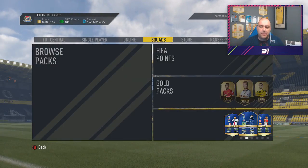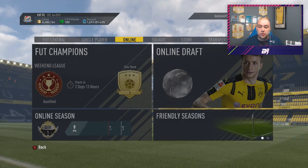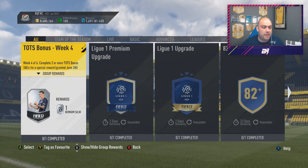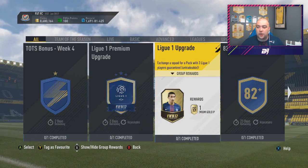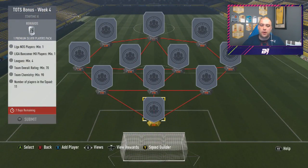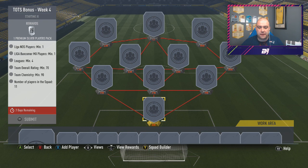Hi guys, welcome to another video by myself Bates. EA have just dropped two new Team of the Seasons - Bekomec and Liga Nos - and we also have the bonus Team of the Season week 4, which if you guys have been doing them, you know you get a decent pack at the end of it. So we're going to do this first.